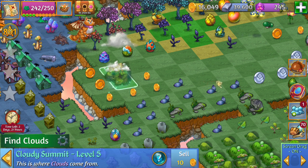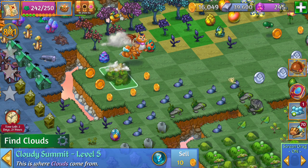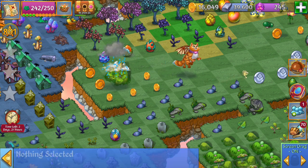So how to get the puddles — you want to merge hills until you get the cloudy summits and then make it rain.